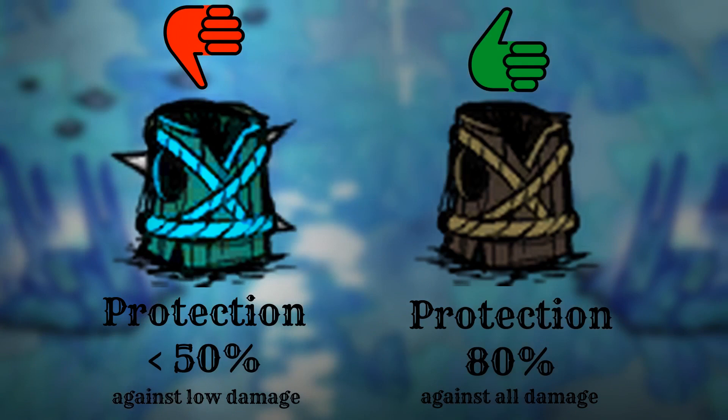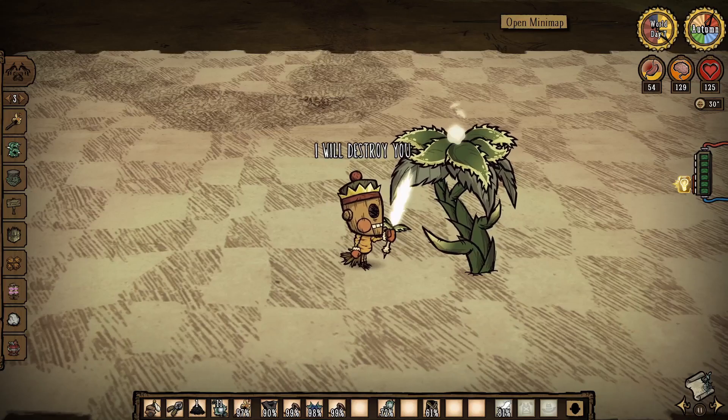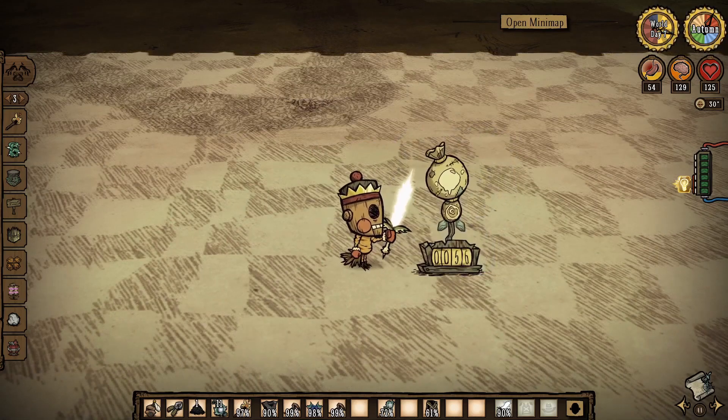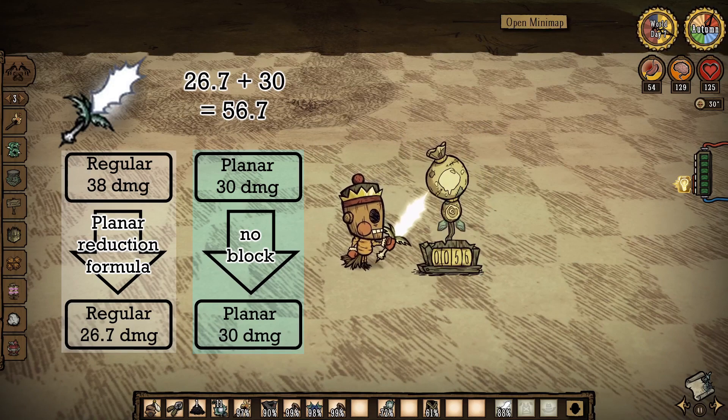We'll never get planar armor type for player characters because they are weak — we only get regular armor with damage block. For a real example: when a Brightshade Sword hits a Deadly Brightshade whose defense type is planar, the sword's 38 regular damage is reduced by the formula, and its 30 planar damage ignores the planar defense. So it deals 26.7 regular damage plus 30 planar damage, totaling 56.7. Because the punch bag rounds down rather than up, the displayed number is 56 instead of 57.